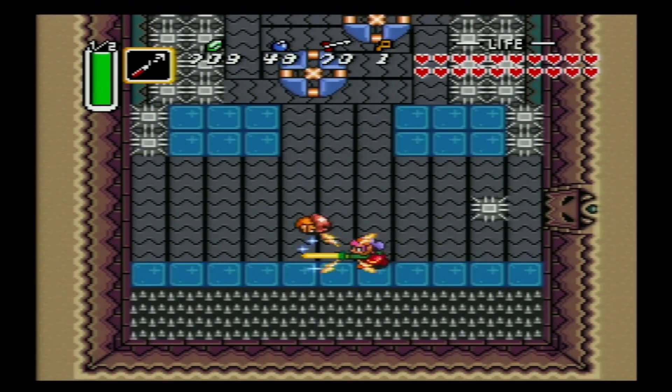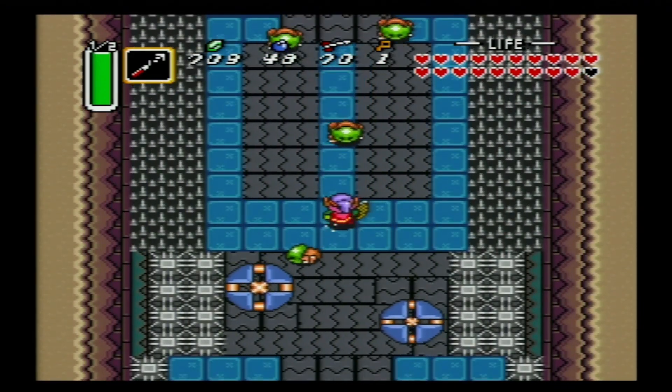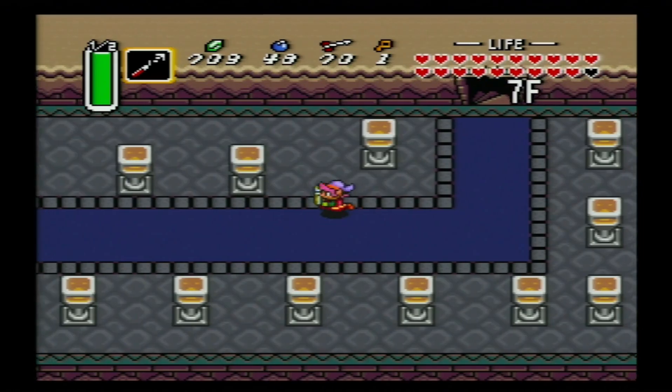And now this is definitely the most obnoxious room in the whole tower. Because you got these conveyor belts, you got ice, you got the bumpers. But if you can get on that little middle row of ice there, just dash, and you are A-OK.